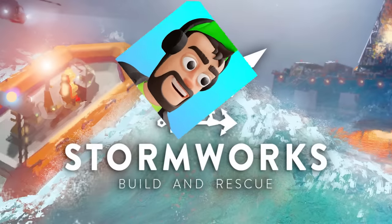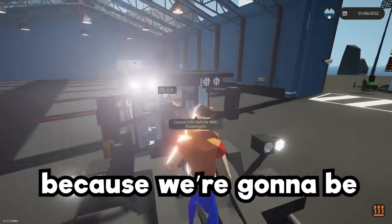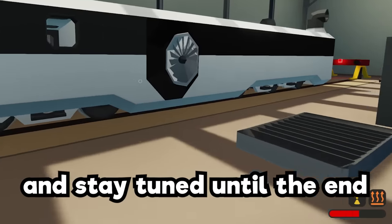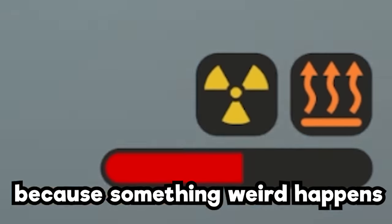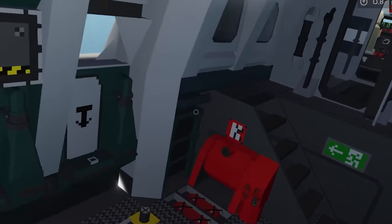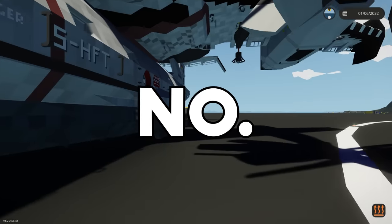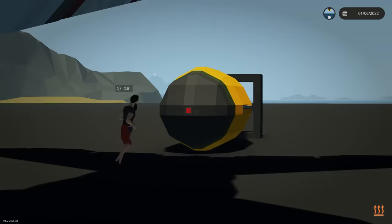So today we're back in Stormworks with Ob and we're going to be hauling a nuke in a VTOL. Stay tuned until the end because something weird happens. Hit that thumbs up button and let's jump in.